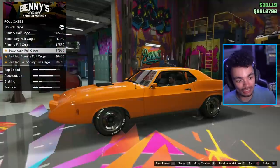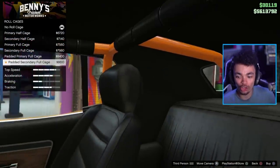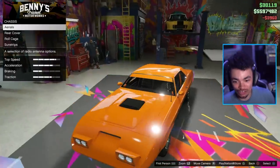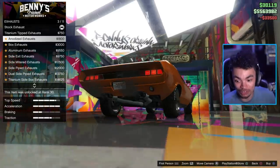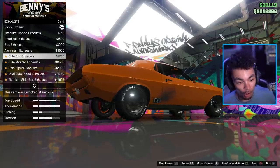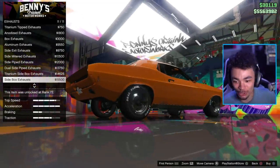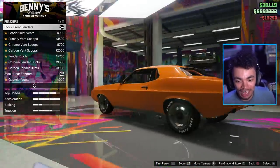We've got roll cages in here just in case you wanted. Let's go to the first person view and get an idea of the cage. I'm going to go for the secondary cage. Sunstrip on the front — I'm going to go for the secondary. Engine upgrades — there's no visual engine upgrades, so Benny's wasn't really good about being able to do that. But we've got side exit exhaust. Oh yeah, you already know. That is beautiful. I wish we could have a combination of the two — that would be sick. But I will take the dual side pipes.